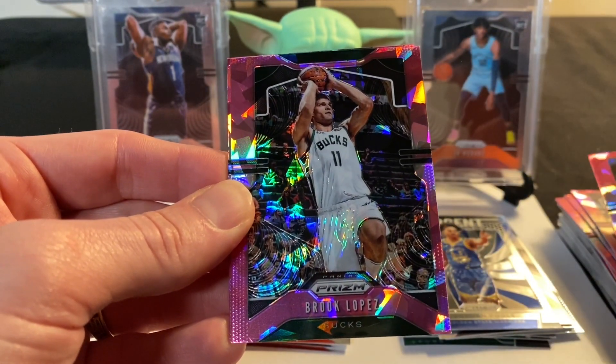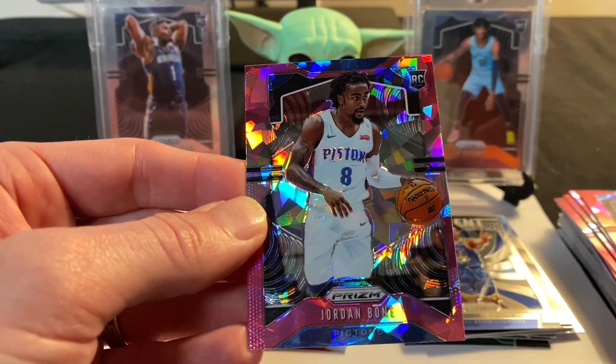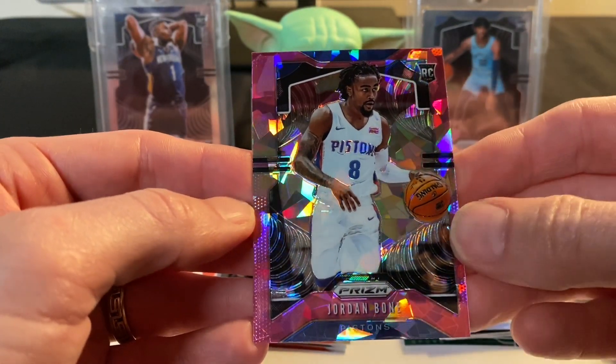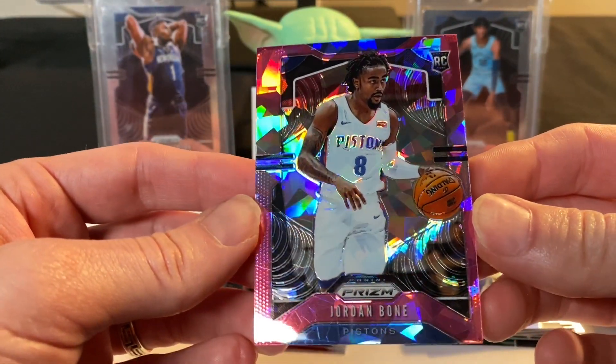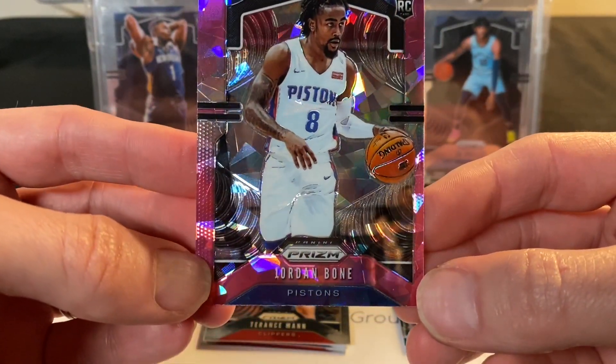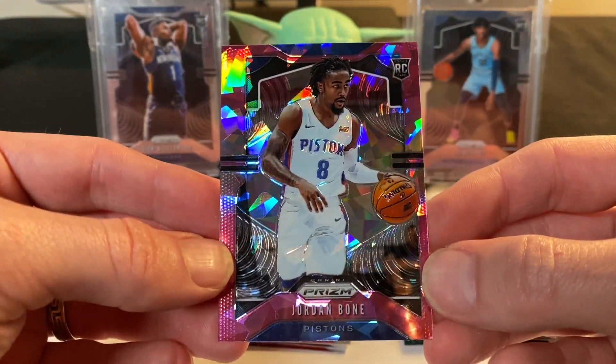Brook Lopez and we do have a rookie — Jordan Bone. Not the rookie we were looking for, and this card is completely off center — whoa, that is off center. Jordan Bone, that's it.